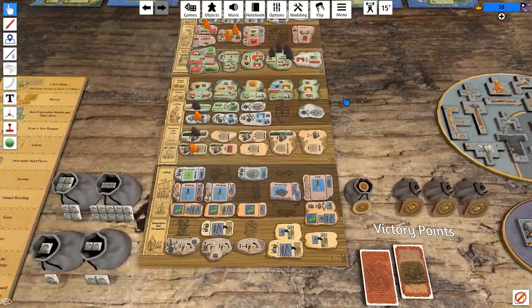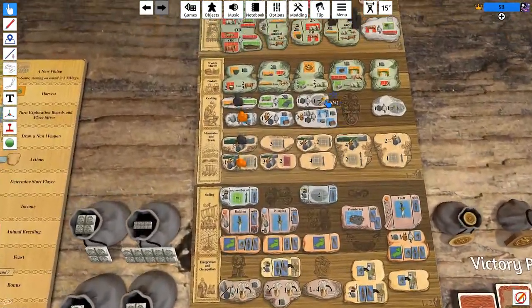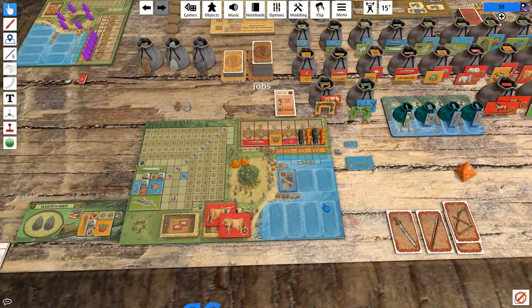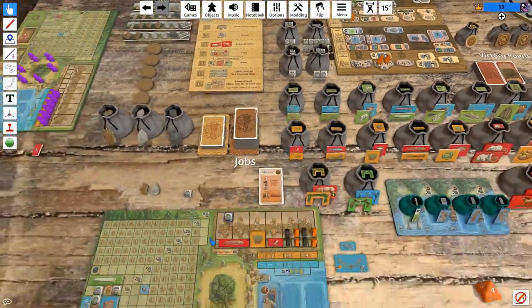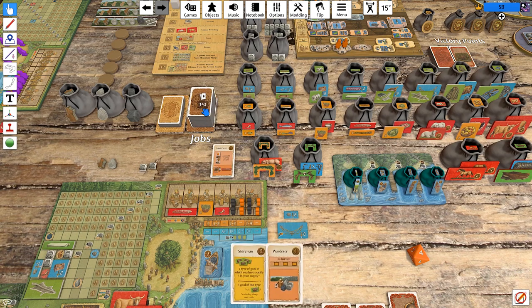I'm not 100% sure what the most efficient move is with the rest of these guys. We could play this space, which right now is beans, beans, one coin, and one milk — not quite as efficient as it could be, but still pretty good. We could just try to catch fish. Or I think I'm actually going to put these two guys on the profession space. We'll get a coin, get two cards, play one of them, and then play the other at the beginning of next turn.